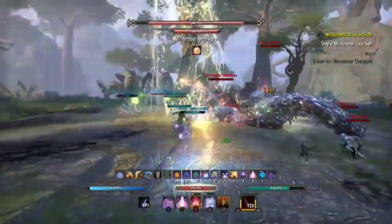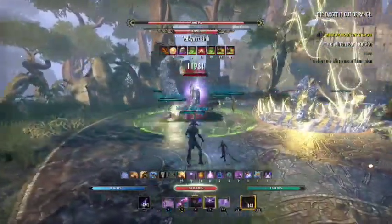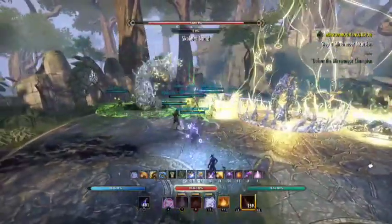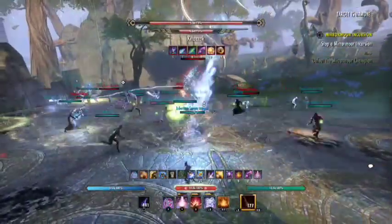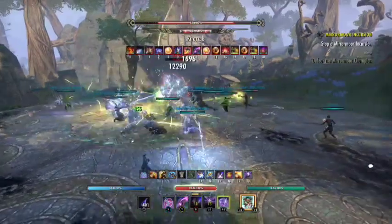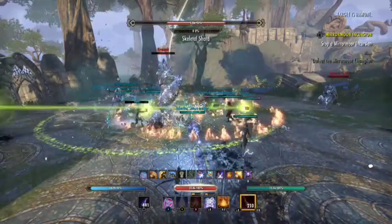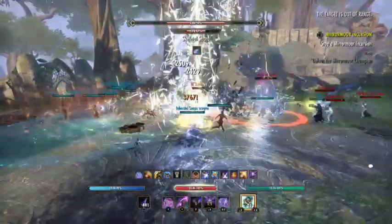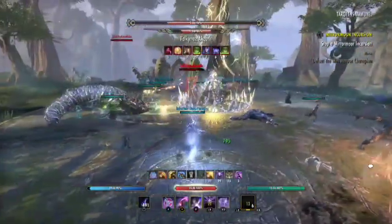I didn't think this was a particularly difficult fight, but it was quite difficult in the sense of trying to figure out the mechanics overall — such as figuring out who or what I was meant to be attacking in order to take the main boss out of the invulnerability stage, or the gold bar stage. It took me a bit of time, so I was going for the boss but also taking out tentacles or even manticores from time to time, just to handle add control rather than boss control.